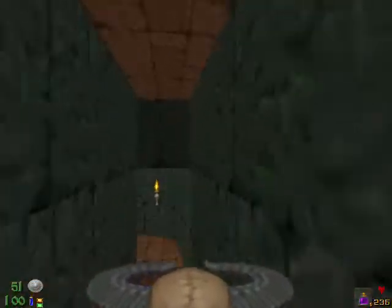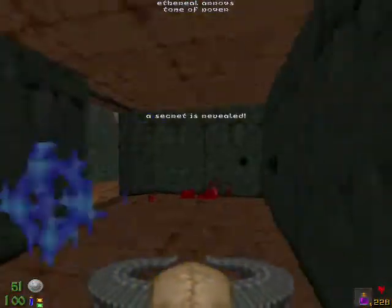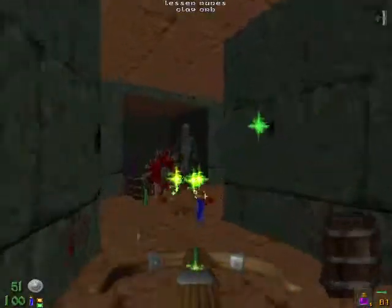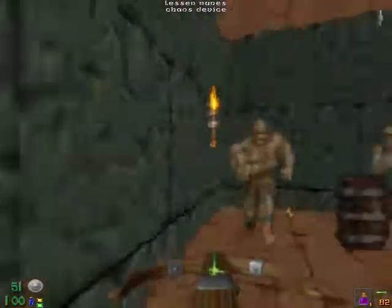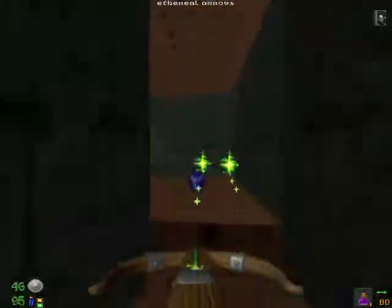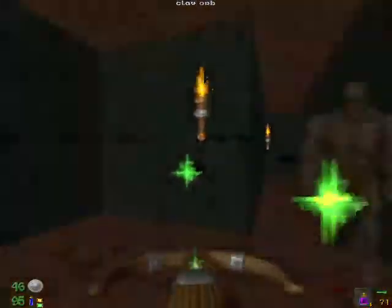Now that we took them out, we're going to go ahead for our next secret where the trident is, so open that up — which reveals another tome of power. I'm going to go ahead and use that because there's quite a few in this level, and it's probably best to use it now since there are lots of golems. There are some nitro golems behind a teleporter, but we are not taking that teleporter just yet because it takes us back behind the yellow door — that's a little bit of backtracking, so we'll go back out the way we came.